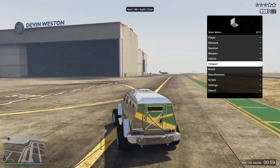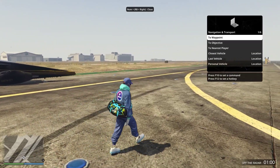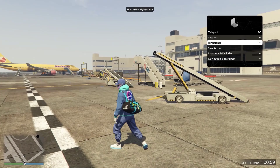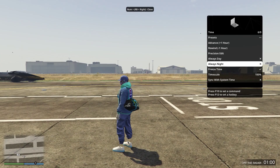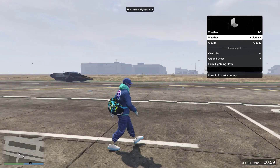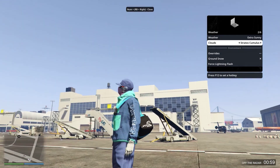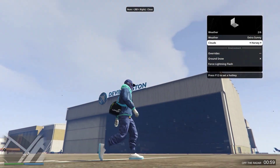Now onto teleport options — you can basically just teleport anywhere in the world. There are different settings and you can choose to waypoint to the nearest player and that kind of stuff. Basically what you'd expect from a mod menu, very well executed. You can teleport forward and stuff like that. Onto world options — you can change the time, freeze it, always night, always day, sync it with your system time. Weather — you can clear or change the weather and stuff like that, force lightning. You can even change the clouds to any number of different possible ones — there are a surprising number of cloud types.